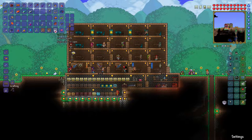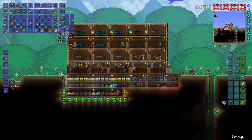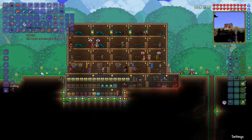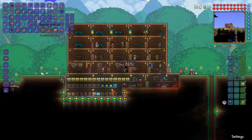Palladium, journeyman bait, copper — oh! Hermes Boots! The wearer can run super fast. I guess that's just like the other boots you can get.